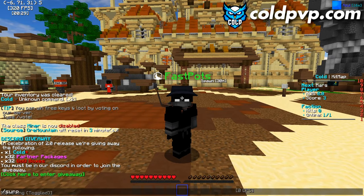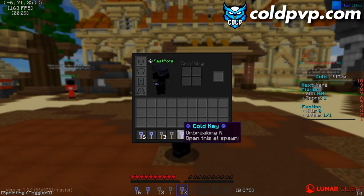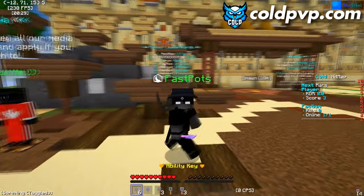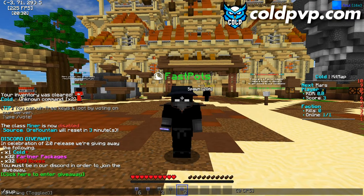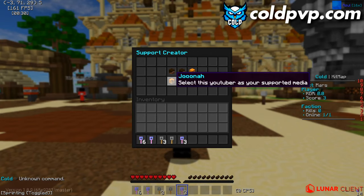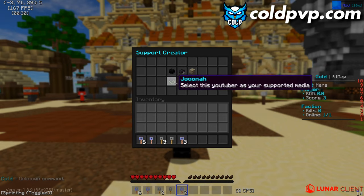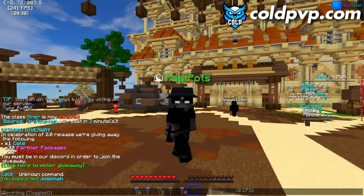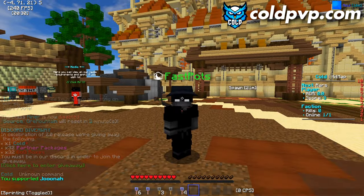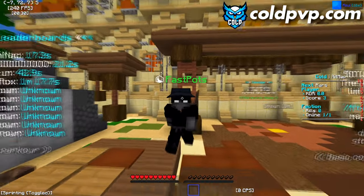You can also do '/surprise' which gives you random keys and random items — I just got a bunch of really OP stuff just from that command. I'd suggest doing it. You can also do '/support' to support a creator on here; I'm going to support Juna. After supporting you usually get some items as a reward.